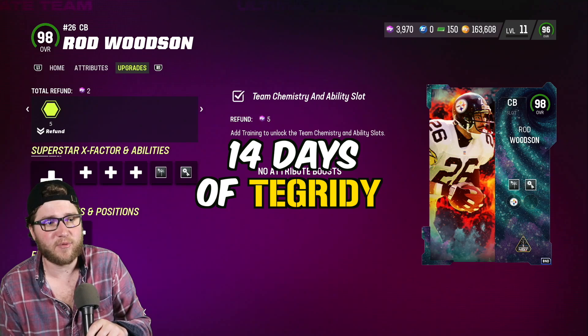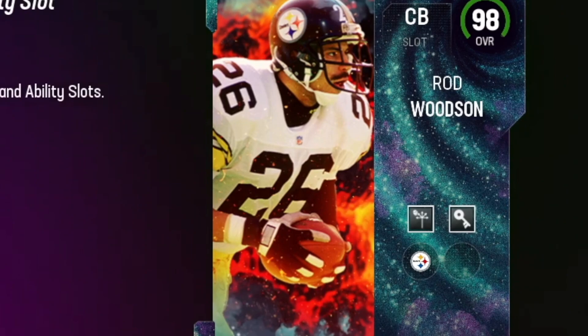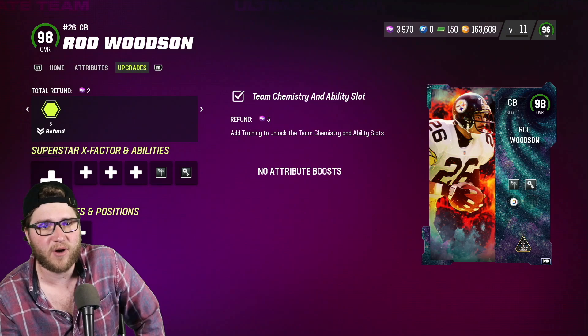What's good everyone, it's your boy Deke. Welcome back to the 14 Days of Tegrity — this is day number two of us posting Steelers-themed team content for 14 days in a row. For this one, the featured card is Mission Mutt Rod Woodson, or the galaxy card — that's what I'm gonna call it, like I did with Chase Claypool.